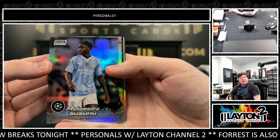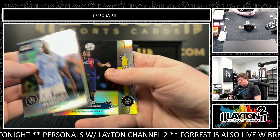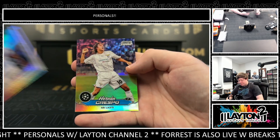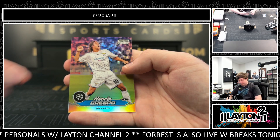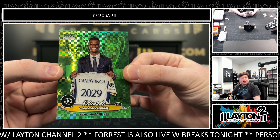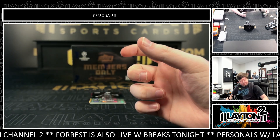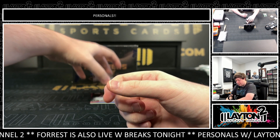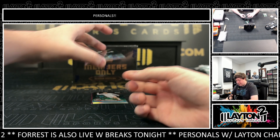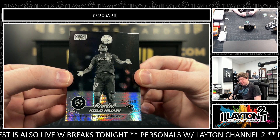Got refractors of Sosa, Casemiro, Sane, Columawani, Sancho, and Crespo. Got a Camavinga numbered to 99 — 36 out of 99 — on the green checker. Got a Columawani to 299 on the negative prism, 269 out of 299.